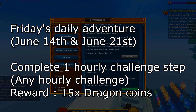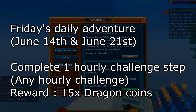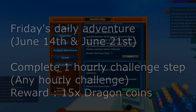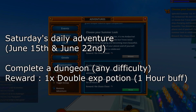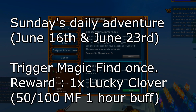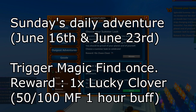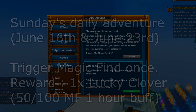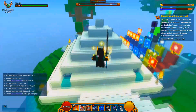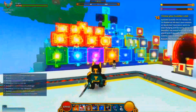Friday wants you to complete a challenge — but it's only one step of a challenge, not like completing 6 rampage bosses, 99 dungeon completions, or reaching level 4 in racing air collection. You just have to complete one step: kill one rampage boss, get 5 points from dungeon completion, or reach level 1 on the racing air collection challenges. Doing this you will get 15 dragon coins. Saturday wants you to complete a dungeon, and doing so you will get a double experience potion.